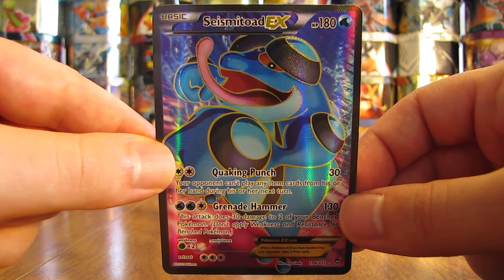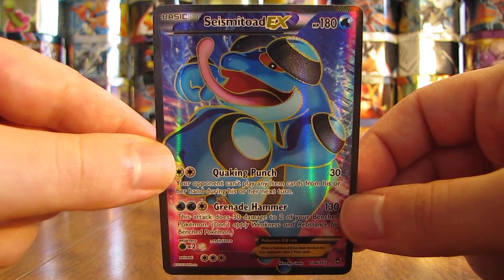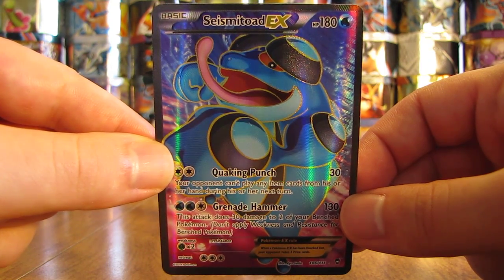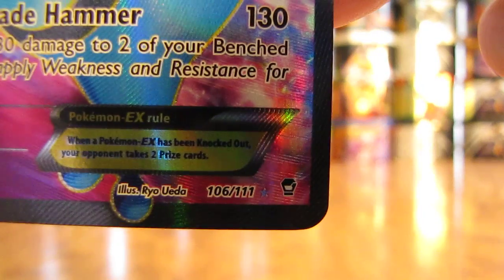There are 113 total cards in this set, including 2 secret rare cards. The way that you identify a Furious Fist Pokemon card is by looking at the bottom right-hand corner of the card for the set symbol. And here is what the set symbol looks like, right at the bottom right-hand corner of the card there.